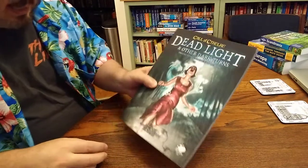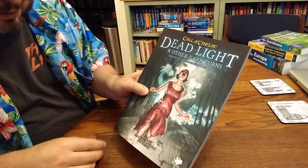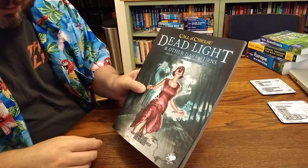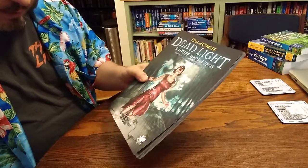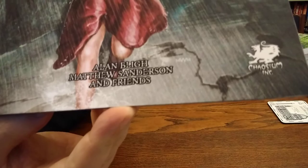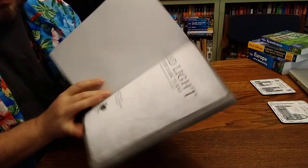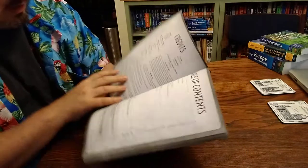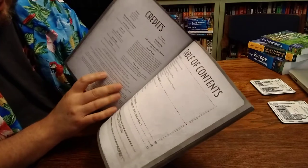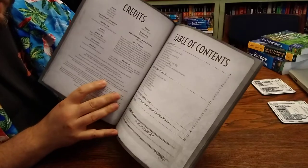Taking a first look today at Dead Light and Other Dark Turns to Unsettling Encounters on the Road for Call of Cthulhu — I believe this is for the 7th edition. The two scenarios in this book are Dead Light and Saturnine Chalice.